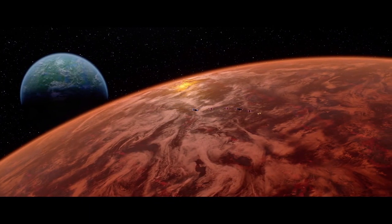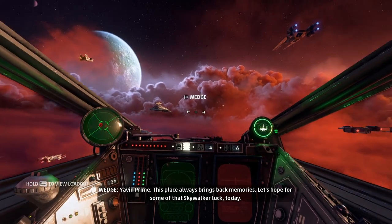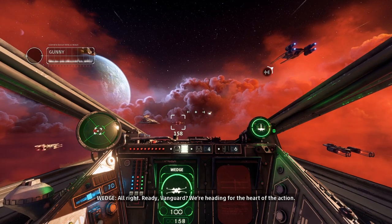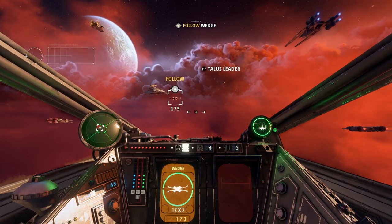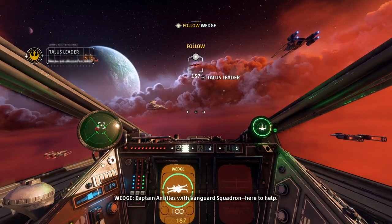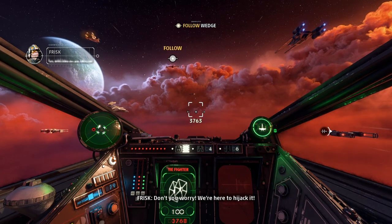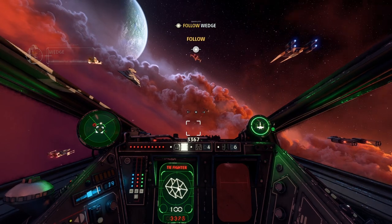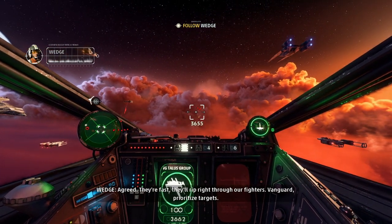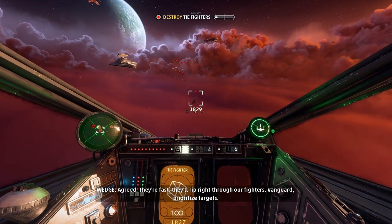Here we go — we've got some new gear. Ion missiles instead of the concussion missiles. I do like the concussion missiles — they're great for fighter-to-fighter combat. Alright, let's see what we've got. Over Yavin. Yavin Prime — this place always brings back memories. We're flanked with Switch — nice. Okay, there's fighting up there. Captain Antilles with Vanguard Squadron, here to help. It's good to see you, Wedge. We've taken heavy losses. We're here to hijack it. Frisk, interceptors — I think we'll take these.